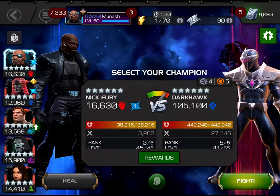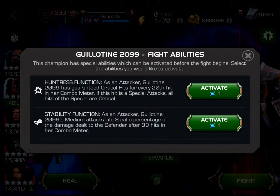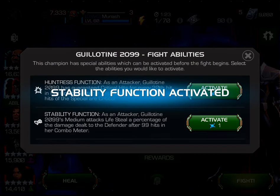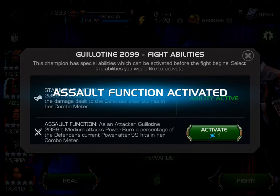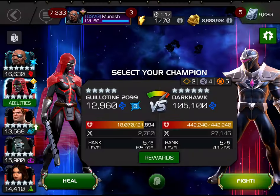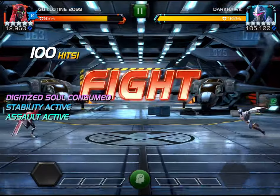The key to this fight is, first of all, you want to have your Guillotine ramped up — so you want to finish a fight with a Special 3 so you can start with 100 hits on your combo meter. Then you want to activate two pre-fight abilities: particularly the Stability Function because you're going to be taking a lot of block damage, and the Assault Function because the power burn is pretty essential to getting this fight done.